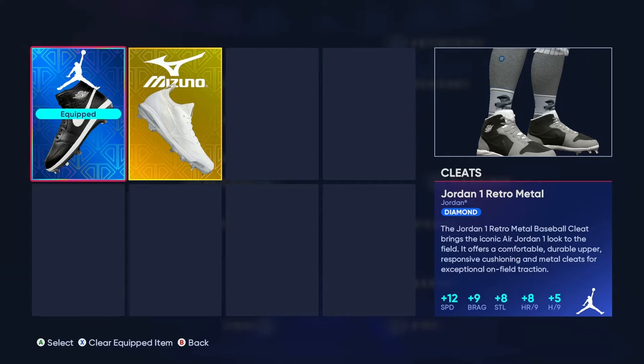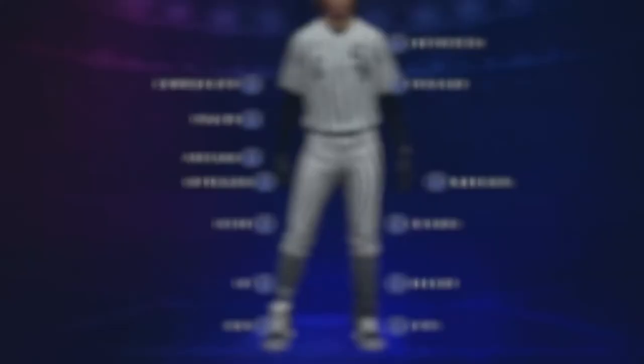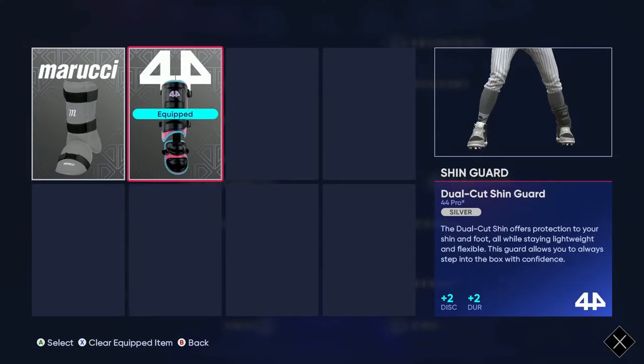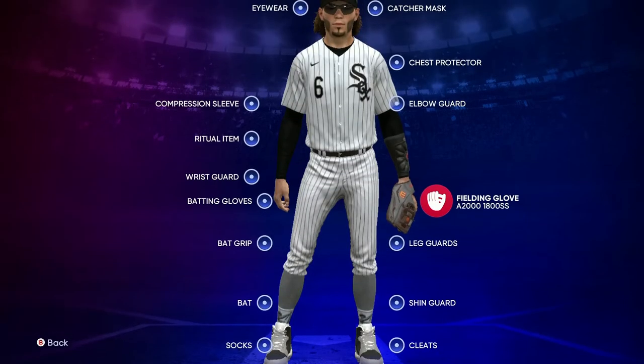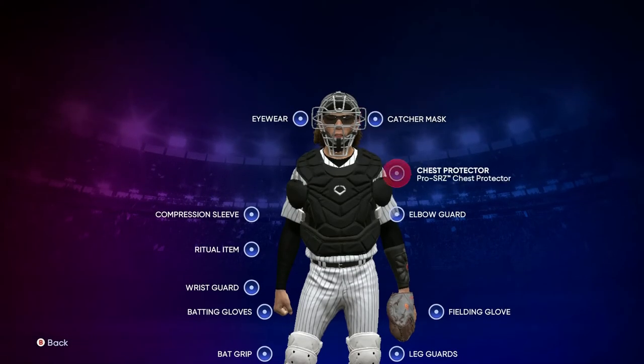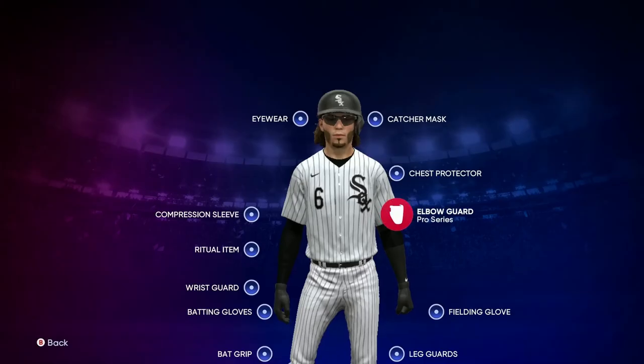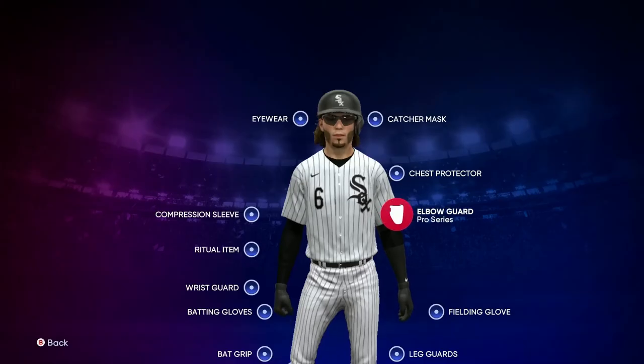For cleats, I got lucky and pulled the Jordan cleats which give you 12 speed, but these actually aren't the best cleats out there — I'll be telling you the best ones to get later. For shin guards, use what you've got unless you're a catcher. Leg guards, chest protector, and mask don't really matter. The glove I use is the A2000, and for the elbow guard I just use what I've got.